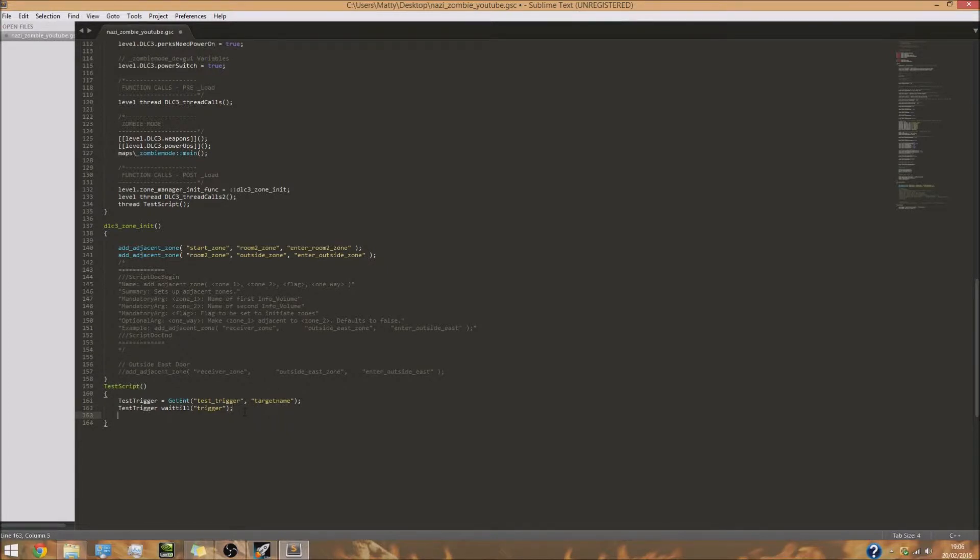Next we need to delete that trigger because we don't want the player spamming it over and over again. When they've activated the trigger, we want it to be deleted. So do 'test_trigger delete()'. It's going to set test_trigger equal to the trigger in the map, wait until it's been activated, and then delete the trigger.